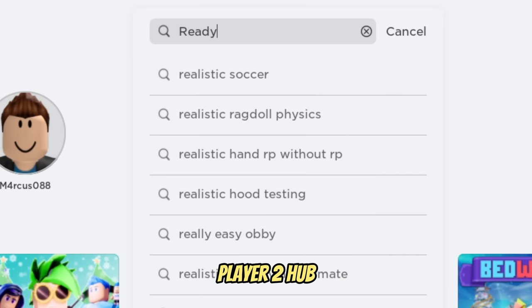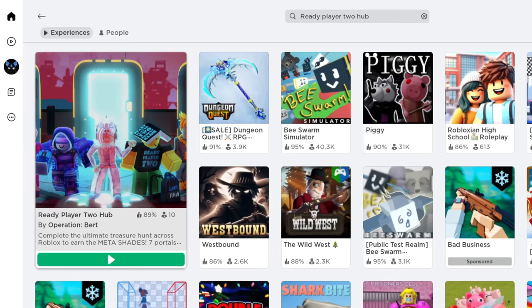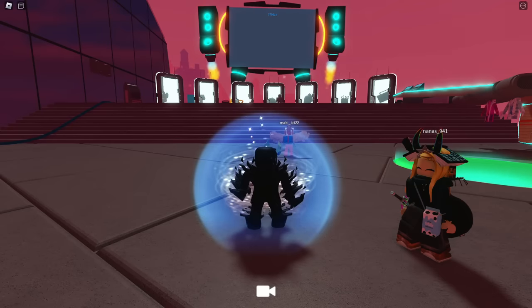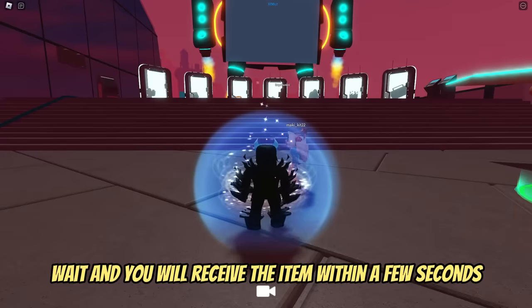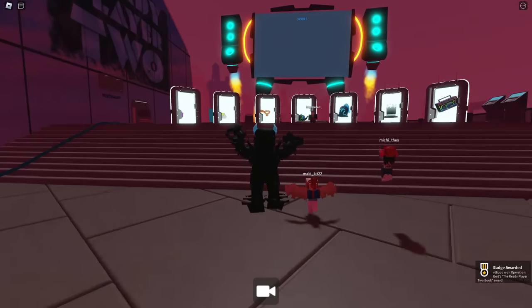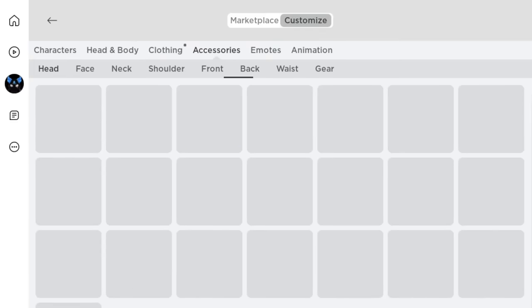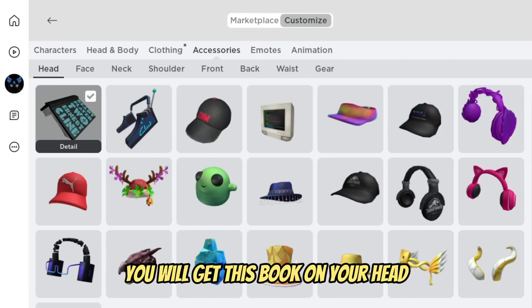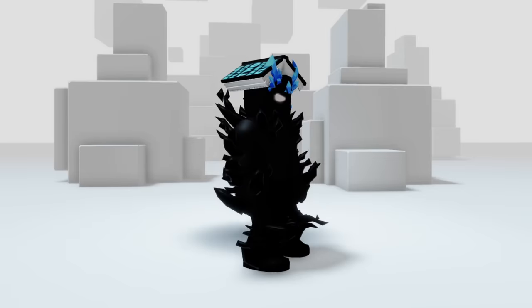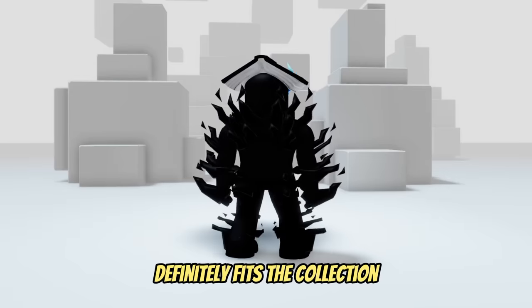Search game Ready Player Two Hub. Jump in. As soon as you connect, wait and you will receive the item within a few seconds. Let's see what we got. You will get this book on your head. It looks cool — definitely fits the collection.